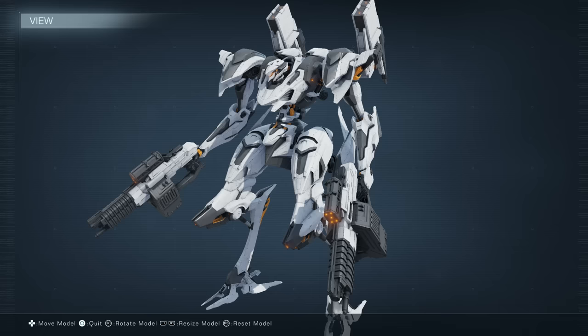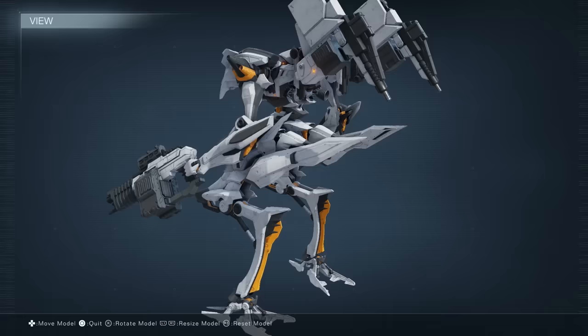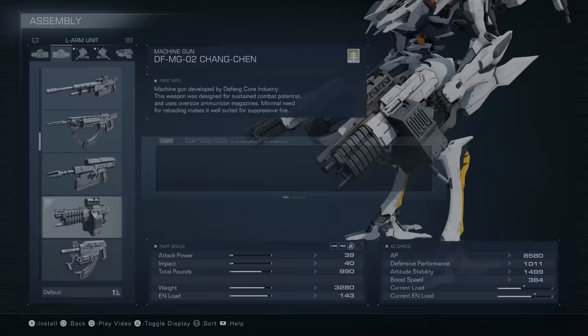Hey guys, Oro here, and welcome to Oro's Arsenal. Today we're using Bullet, which — you guessed it — shoots a lot of bullets. We use dual machine guns and dual bullet orbits to stagger our foes near instantly. With all of our lightweight parts combined with our booster, this build reaches a boost speed of 384, which allows us to strafe missiles and run circles around our opponents. Anyways, here's the build.